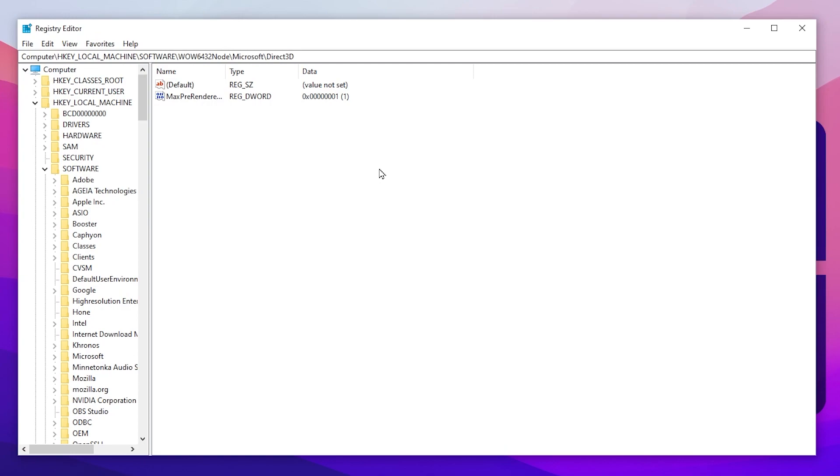In the first step, we are going to create a new Max Pre-Rendered Frames registry entry on Windows. This will help improve our FPS and, most importantly, reduce input delay while gaming.